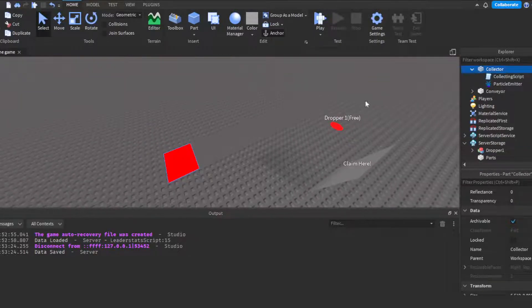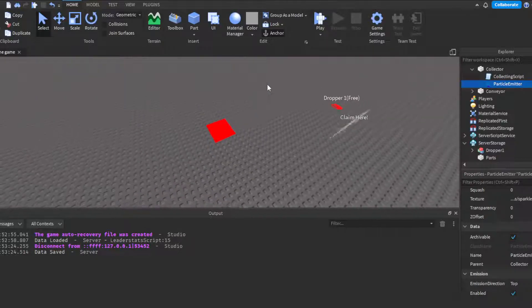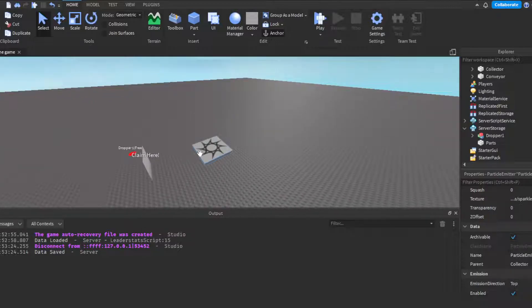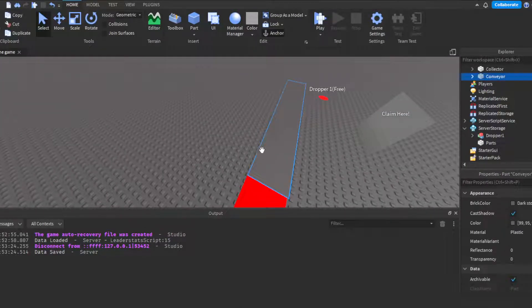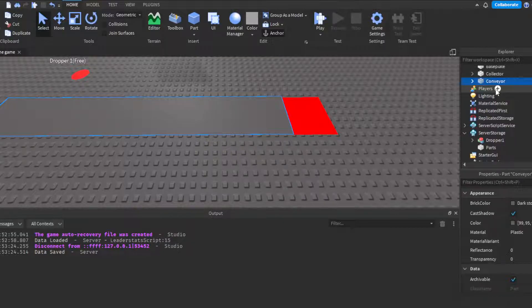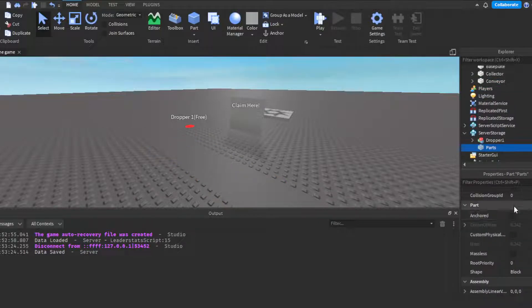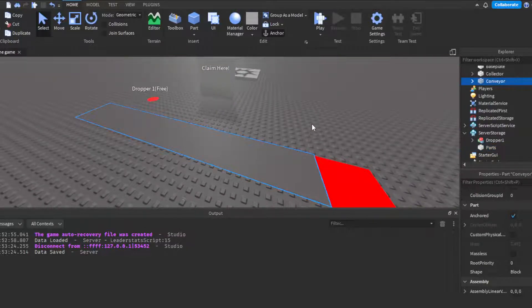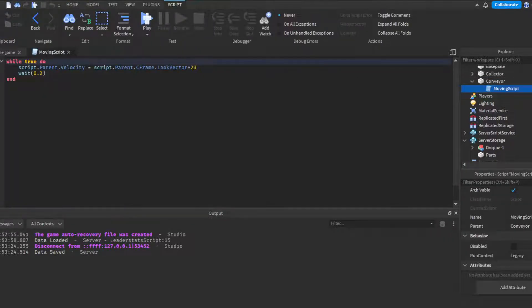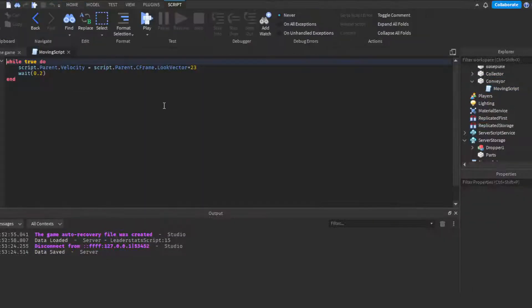That's it for the collector — you can also add a ParticleEmitter to it if you want it to look nice, completely optional. The conveyor is extremely simple. Make sure everything in your tycoon is Anchored except for the drop parts. In the conveyor's moving script, change the hit part's velocity to `CFrame.LookVector * 23` with a `wait(0.2)` — this moves objects along the conveyor belt down to the collector.